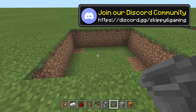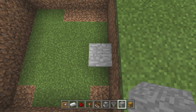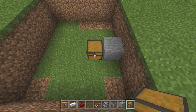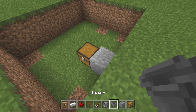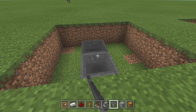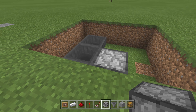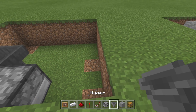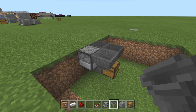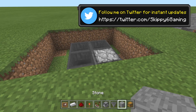Dig a two-block deep hole in the ground as big as you need. Put your chest one block back just like that. Now grab your hoppers — make sure you shift-click or crouch-place into the chest. Go ahead and grab your dispenser, stay crouched, and put it facing forward right on top of that hopper. Then shimmy around, stay crouched, and put that hopper in front there.